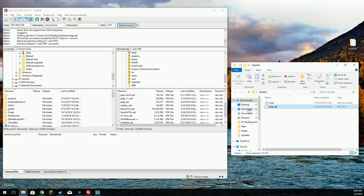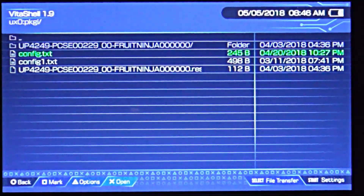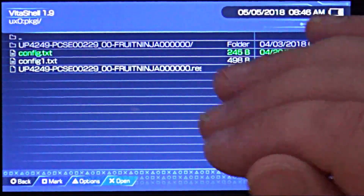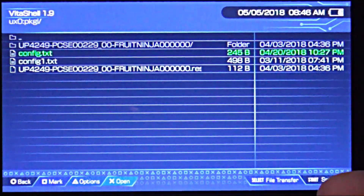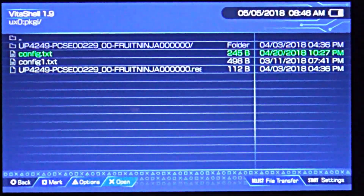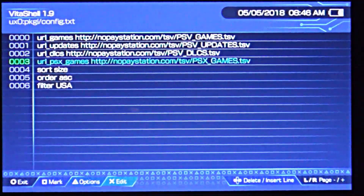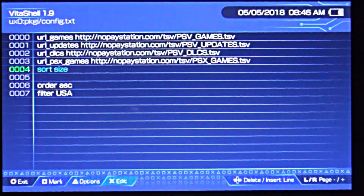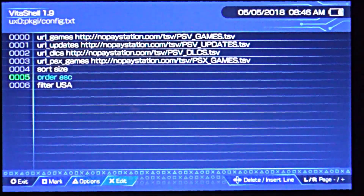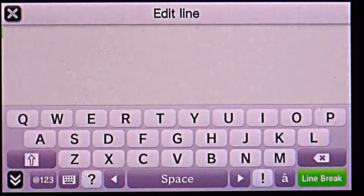Back on the PlayStation Vita — hit circle to cancel. In order to get it to fully work, we'll have to add one line to the config text file, which is located at UX0:/PKGJ. Here's that config file — I'm going to go down and find the right spot to insert the new line.